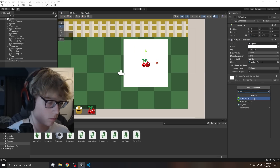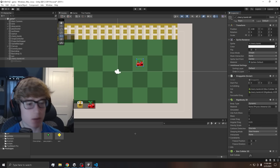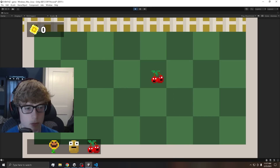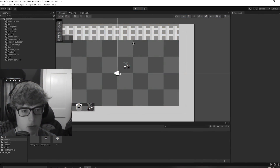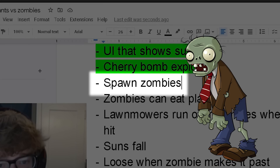I also made the explosion particles. Every time I placed the cherry bomb my game would crash, but I was able to fix it — and boom, it explodes. With the cherry bombs out of the way, it's time to spawn zombies.